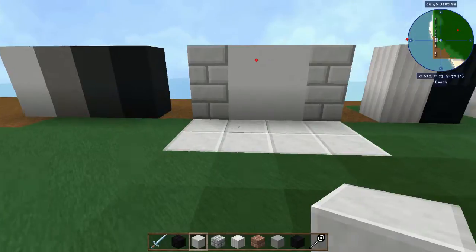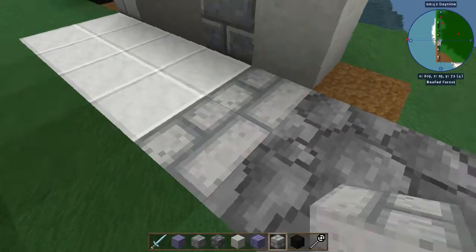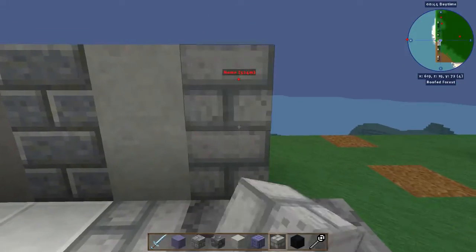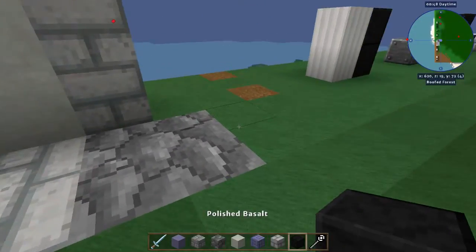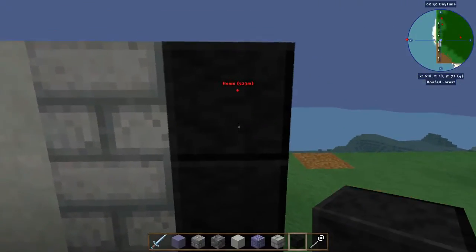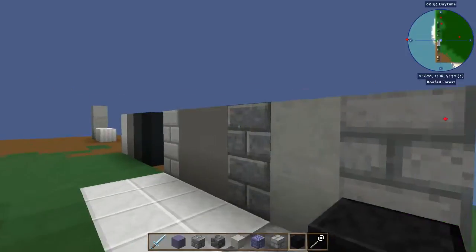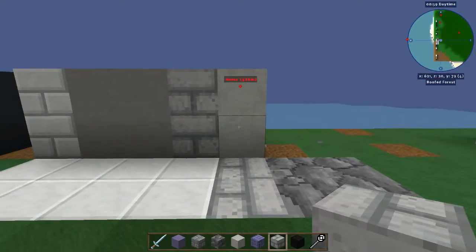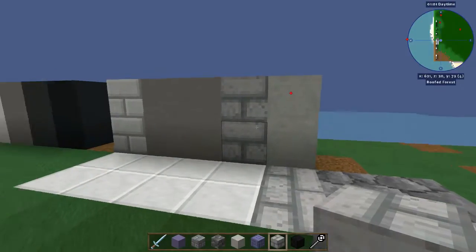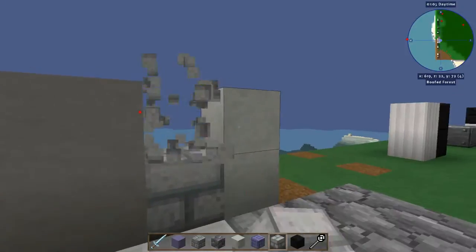I think this is cinder block — oh, that looks kind of nice. And this is polished stone, we looked at that. Let's get rid of that, put that there. Still doesn't look as smooth and nice as the other one — I think we've got a winner right here.